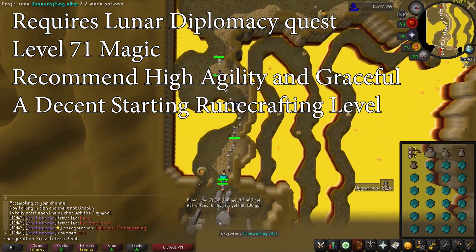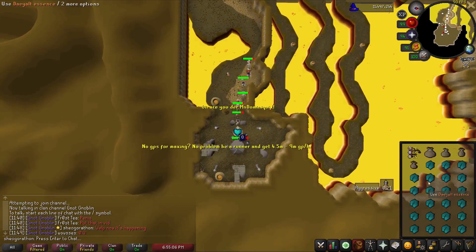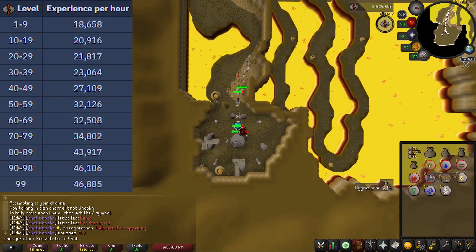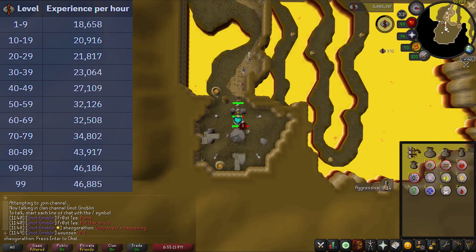ZMI has no runecrafting requirement, but it scales with your runecrafting level — so the higher it is, the more XP and better runes you will receive. The chance of better runes only increases every 10 levels, like 1-9, 10-19, and so on, all the way up to 99.